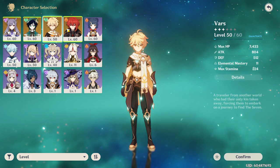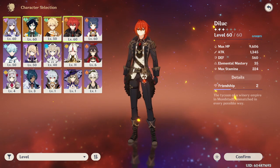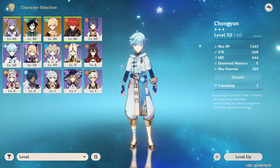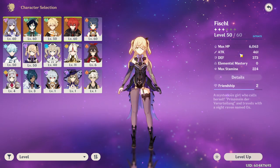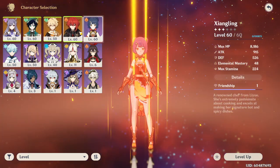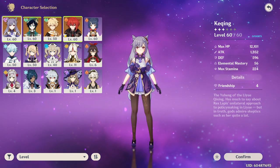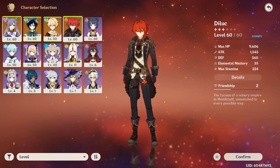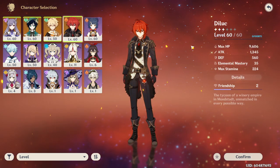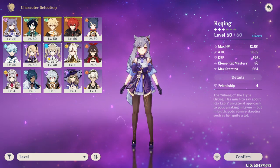I consider myself very fortunate to have gotten Diluc in that pull video. Aside from that, we have Chongyun as my main ice DPS. We got Fischl, who I know is very good, but I just want to use double pyro — so I run Xiangling and Diluc, then bring Venti for support and Keqing for follow-up DPS. I don't think it's necessary to put those two in the same party since they both fill a DPS role, but I use Diluc mostly for burst and Keqing for DPS. Then Barbara for healer.